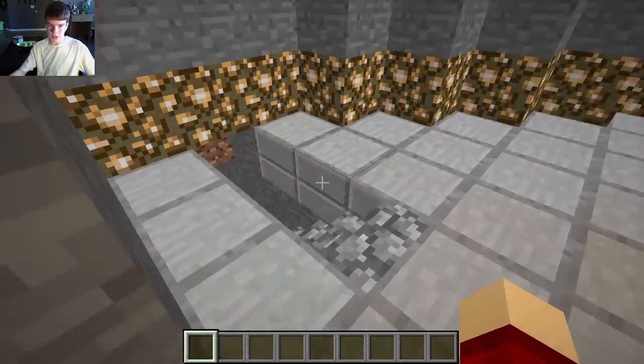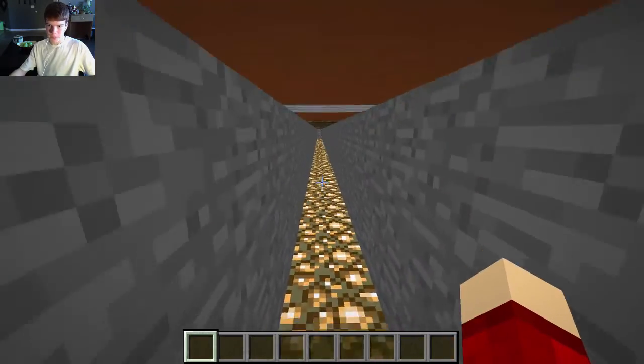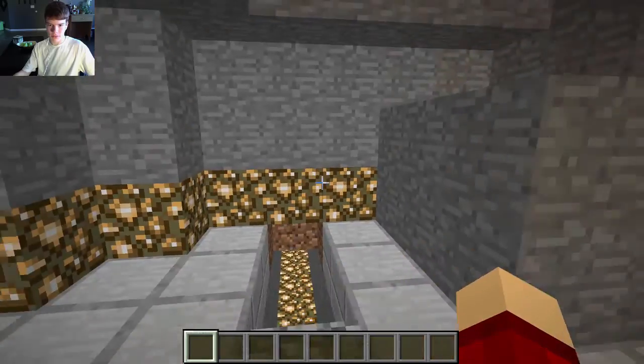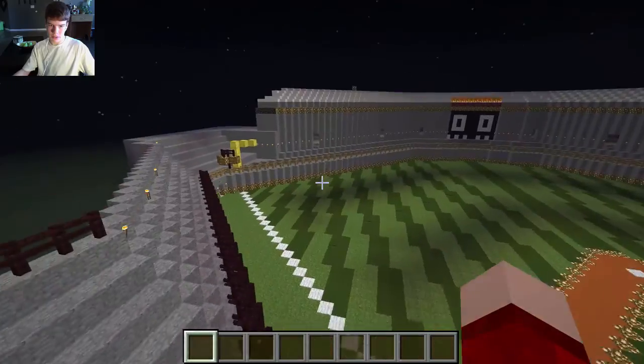You can also go underneath and go all the way beneath the field — all the way to the other side if you felt like doing that, or if your seats were all the way on the other side or something like that.